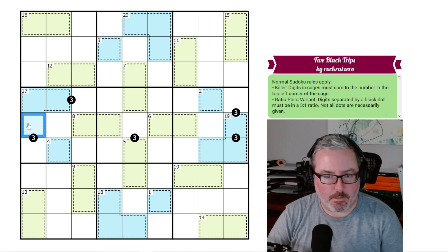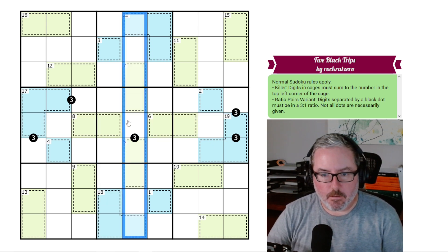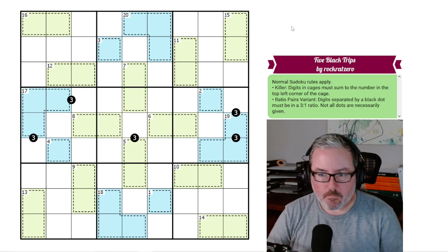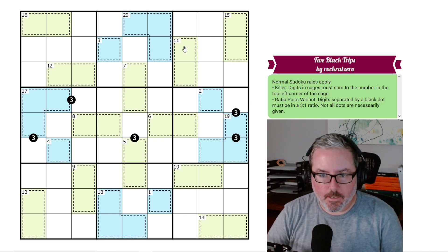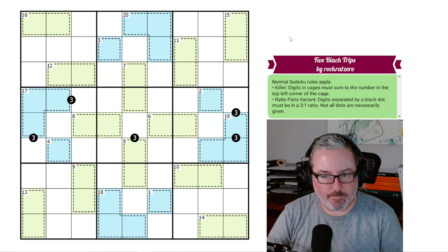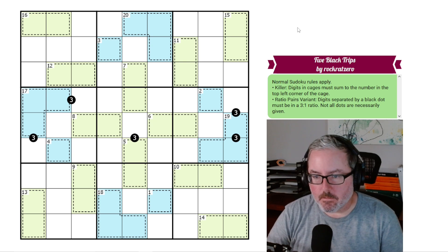So we've got normal Sudoku rules apply, so every row, every column, and every 3x3 box contains a digit 1 through 9 once each. Now we've got killer cages, so digits in cages must sum to the number in the top left corner of the cage. Just looking at any of these — let's say this one — this is an 11 cage, so these two digits must add up to 11. Simple enough. Every single one of these has its own value.